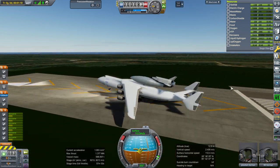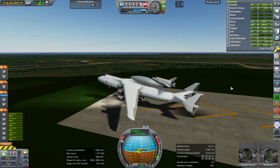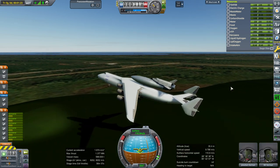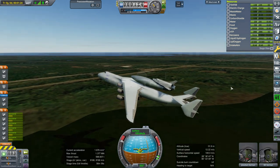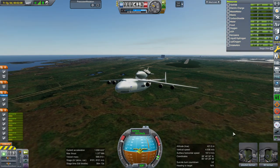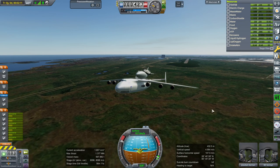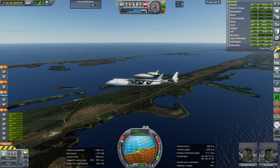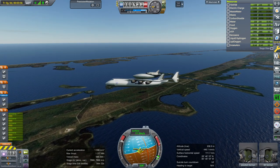Here we are taking off again, this time with more adjustment to the external tank — moving its own center of lift even further forward than its center of mass, and also increasing the amount of lift it gets with the stock module. It's sort of a hack, but I don't know how to do lifting body surfaces with FAR, so it's the best I could do.